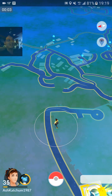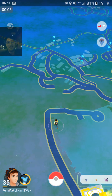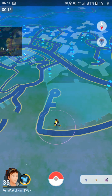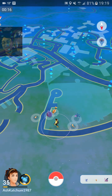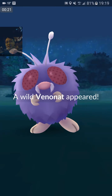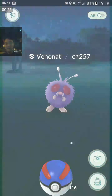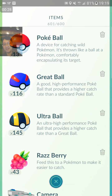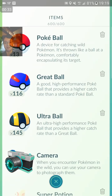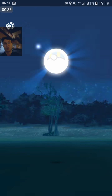You guys — there's a 100% IV Pokemon right now. If it'll load. It was there just a second ago — there it is. It is a Venonat. No it's not. There you go. 257 CP — that's not bad. I have to use the Ultra Ball for this. Oh no, I didn't get it.